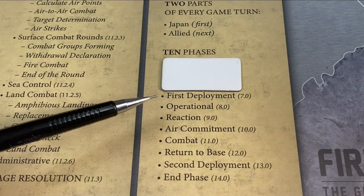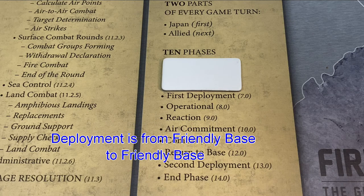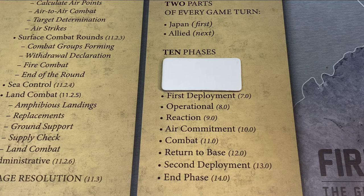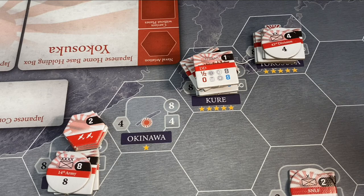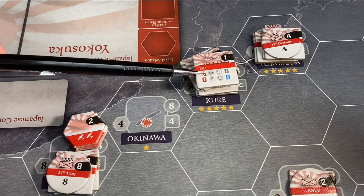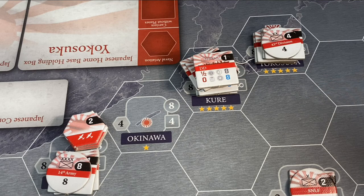The next phase of the game is the first deployment phase, where units are positioned forward — not getting into contact with the enemy, but being positioned from backward bases to more forward bases so they can do operations. In the deployment phase, units do one of two things: C deployment or one-hex deployment. One-hex deployment is pretty much what it sounds — units in Kure can move to Okinawa at no cost. That is true for naval units and also for air units.